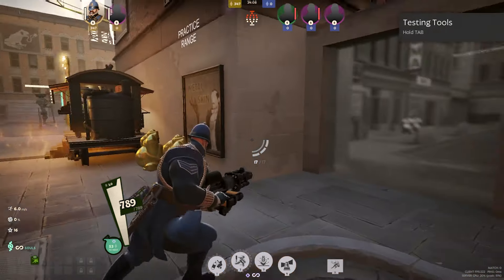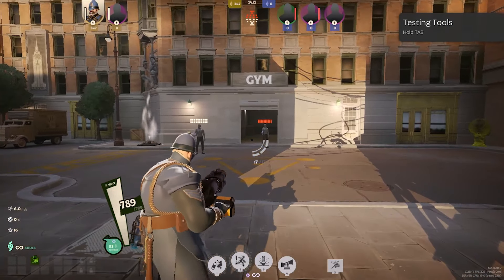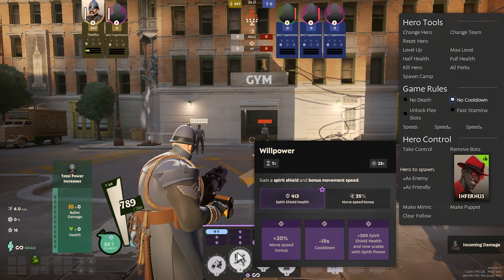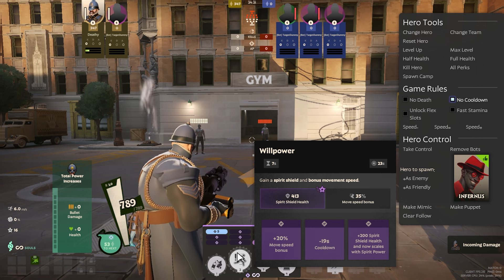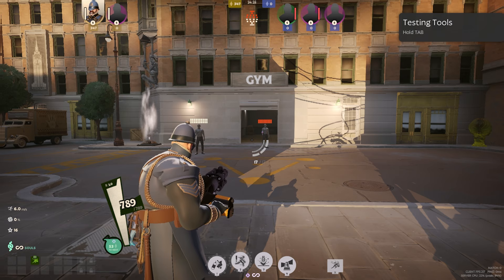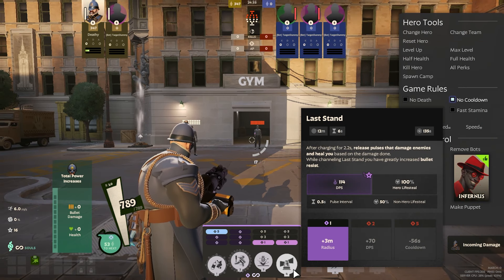His other strength is his great mobility in the mid to late game. Early on he's actually incredibly slow — his base movement speed is one of the slowest in the game. But once you get to the mid game, once you get an extra point into Willpower, you have 35% move speed bonus, and you get a couple movement speed items, you become an absolute speed demon. Another strength is his great survivability. With his ultimate, he heals for 100% of the damage he deals.